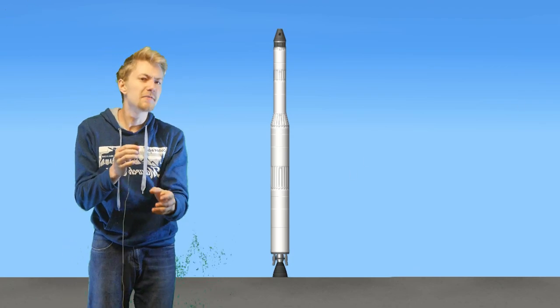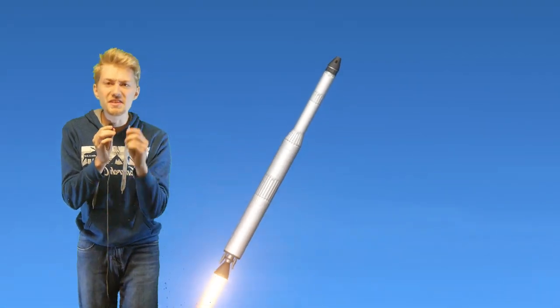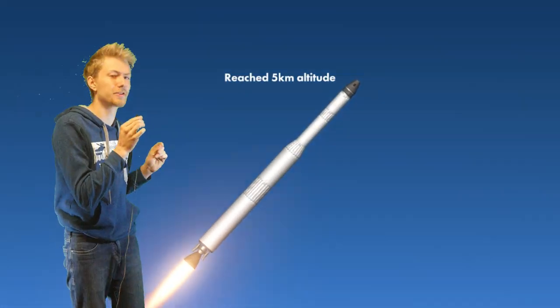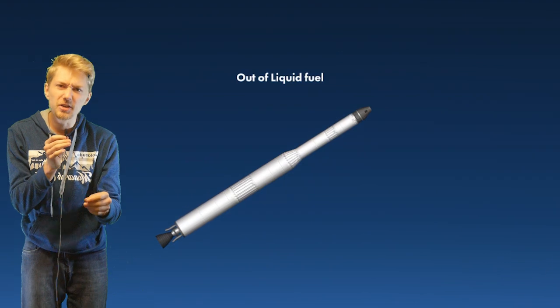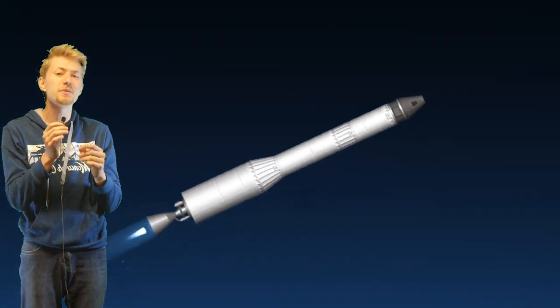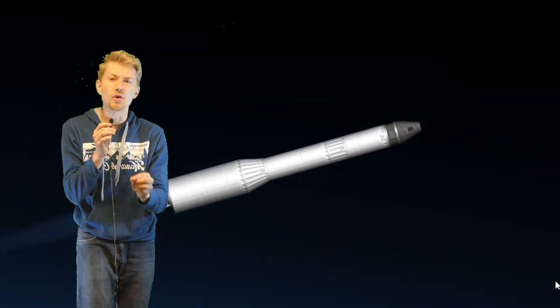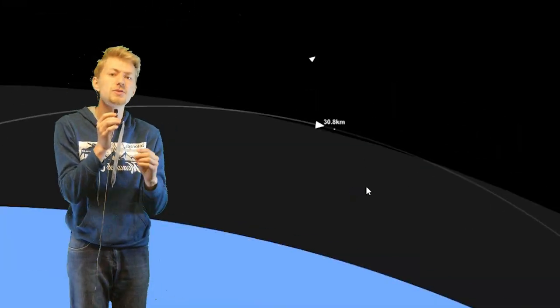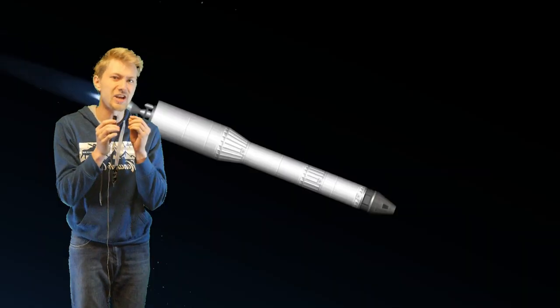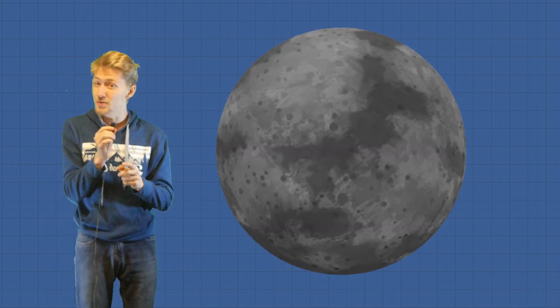I gotta admit, even though the thrust-to-weight ratio is 2.11 for the first stage, which is a little bit high, it really nailed the rocket proportions in every stage. However, using a Frontier engine on the second stage was a little bit of an issue because it literally makes the TWR exactly one. But you'll see the rocket still does make it to orbit, and we didn't even have to use the third or fourth stage at all. Which begs the question — was ChatGPT planning on going somewhere else? Perhaps the moon?